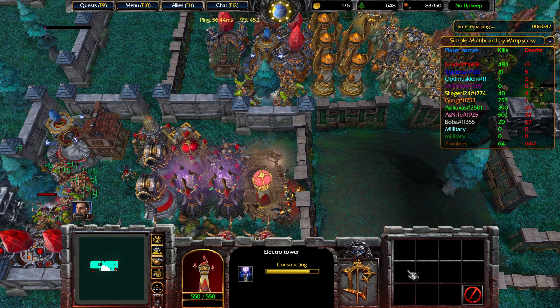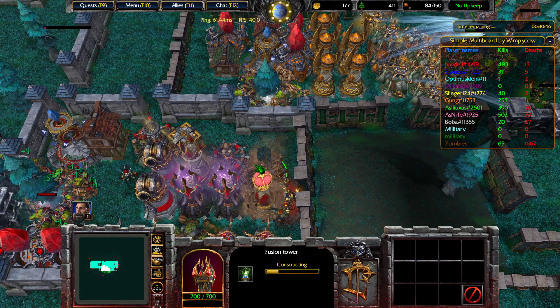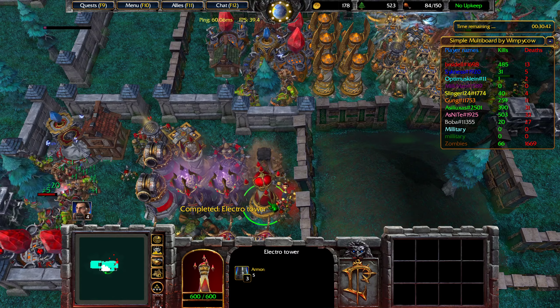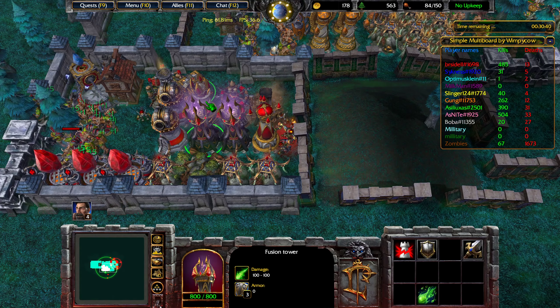The next boss is the beetles. They have a few auras that can be a little problematic, but nothing that a few fusion towers can't handle.